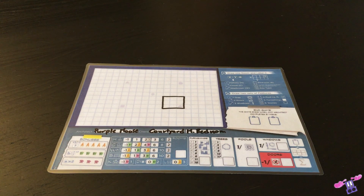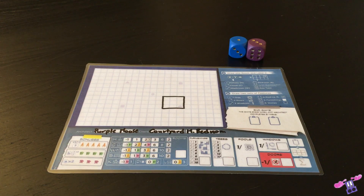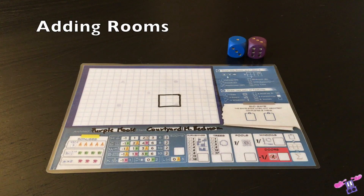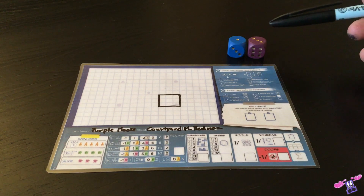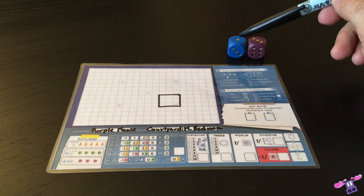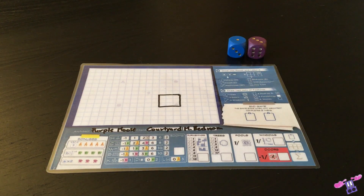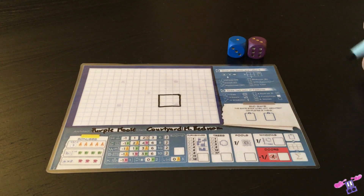The game of Floor Plan is played over a series of rounds during which players use dice rolls to add features and rooms to their floor plan, scoring points and hopefully meeting the clients' wishes. To begin each round, two dice are rolled. Each player uses these two dice in one of two ways. The dice can either be used together to add a room, or separately to add two different sets of features. To add a room, the dice determine the size — rolling a 3 and a 1 means I could build a 3x1 or 1x3 room. The type of room is also determined by the dice numbers: a 1 represents a hallway and a 3 represents a washroom, so I could draw a 3x1 or 1x3 hallway or washroom of my choice.